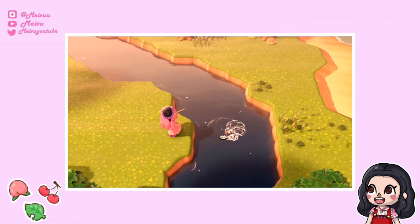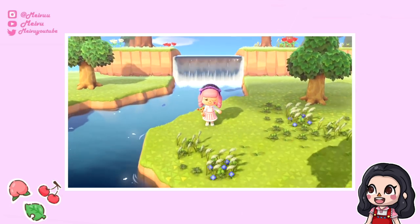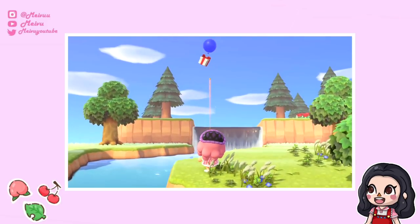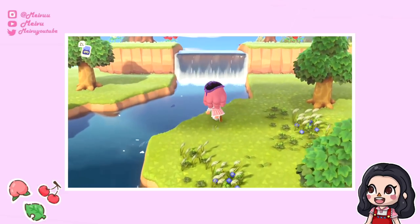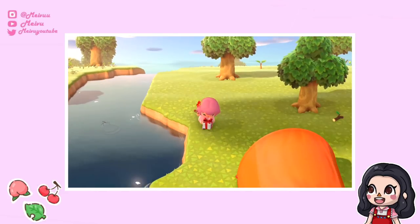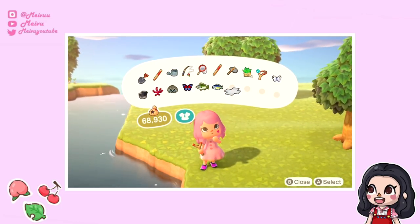Another tip: if you see a balloon floating past with a present attached, make sure you don't pop it anywhere close to the river as sometimes it will fall in and you'll lose the present. Make sure it's pretty far away from a river, and then you can get the items. I've gotten a couple before and received some dresses and also a gothic headdress which I really like the design of.